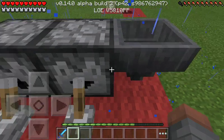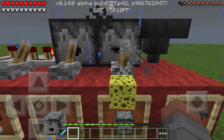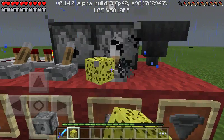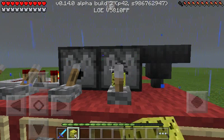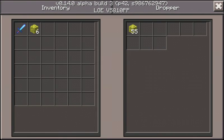Full diamond armor — awesome! And this is a dispenser, dropper, and sponge. It's always nice to have a sponge.